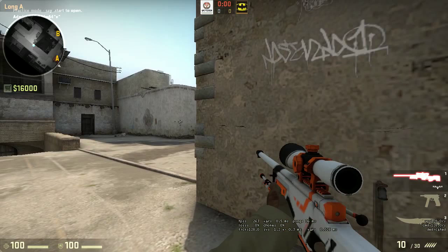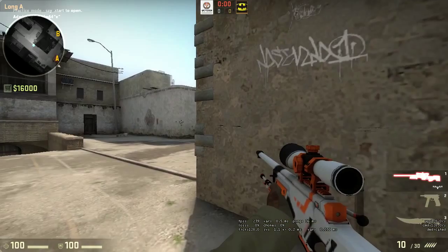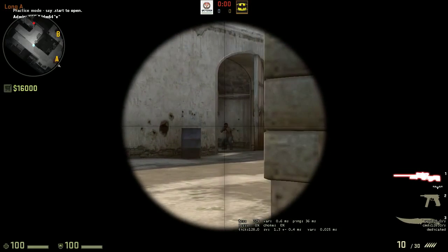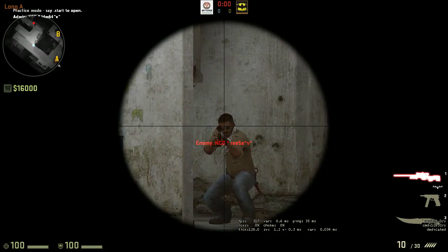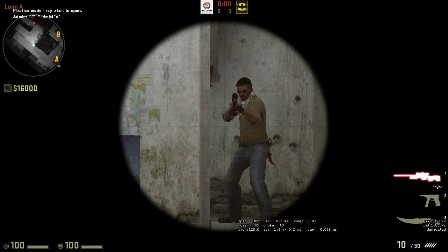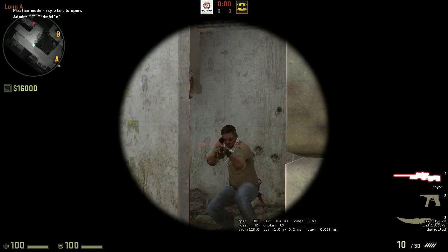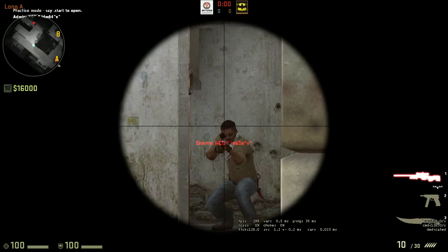So now I'm going to show you where to put your crosshair — your scope — and the location you should keep it, and I'll explain the reasoning behind it. I have my test buddy right now who's going to be peeking. When he peeks, he's looking at me and I'm able to have my crosshair around his head. If I'm peeking and I have my crosshair too high, my shot can go over his head.